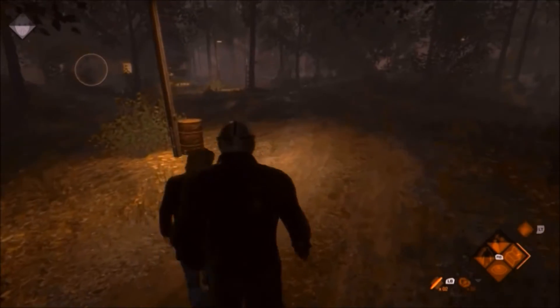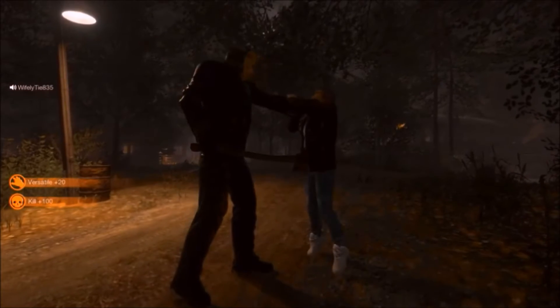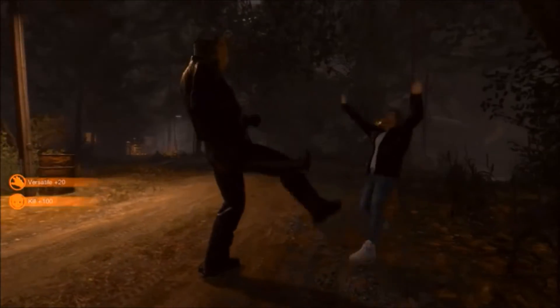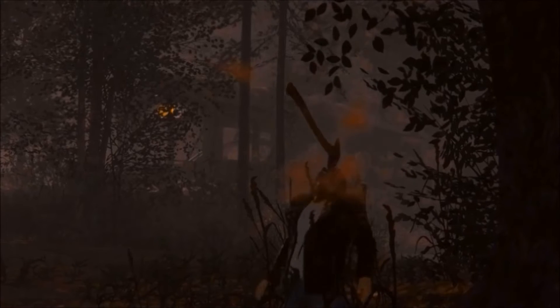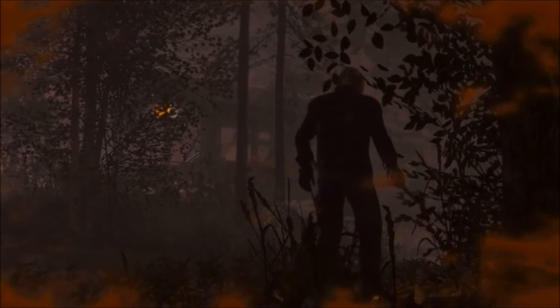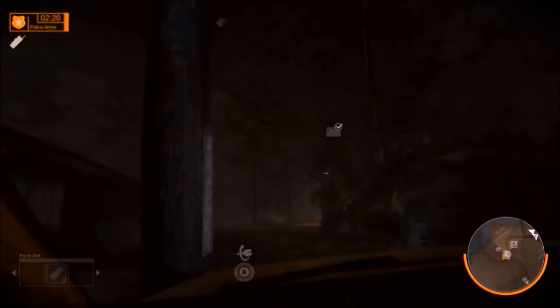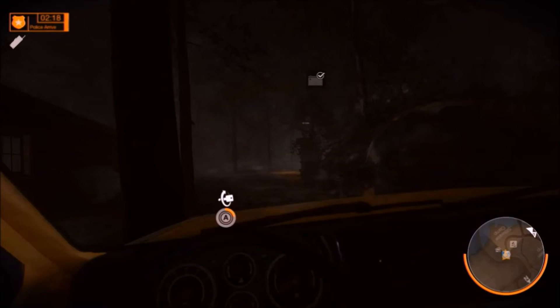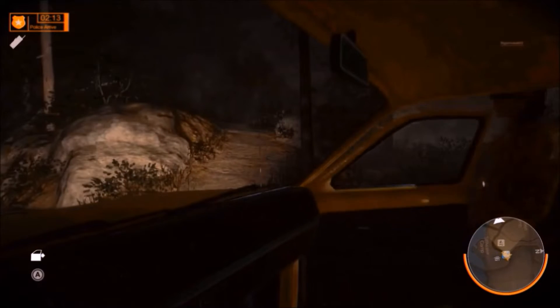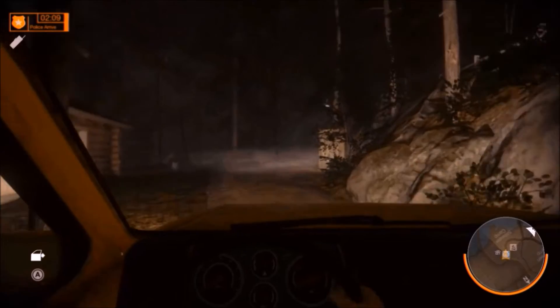Jason's shack will be located on either the west or east side of the map, giving the players a viable option to turn the tables on their stalker. The cabins are generally in close proximity to one another, providing the counselors with cover and windows for hopping out of. Quite often the barn will house the battery or the gas, and has also been known to harbor the phone point.